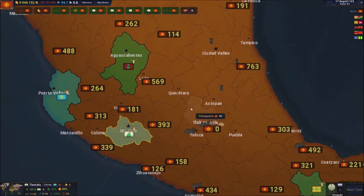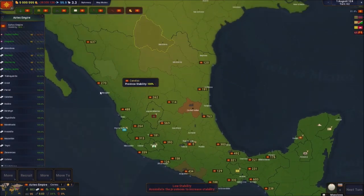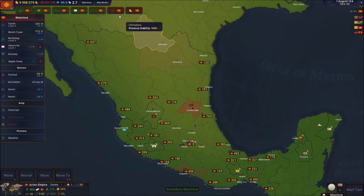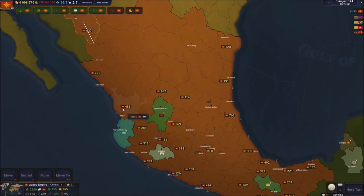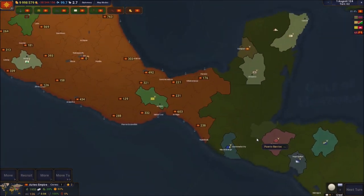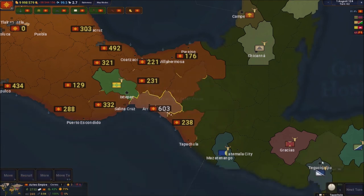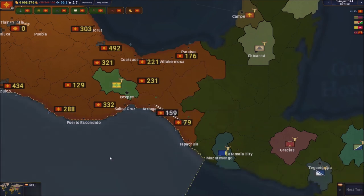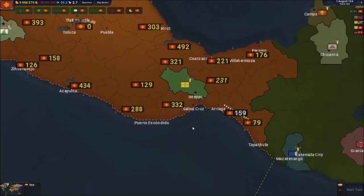Next turn I'll be able to give him an ultimatum. We've got more people to assimilate - another place to assimilate. Let's keep assimilating. Now that that's done I'm going to fortify this and send 100 soldiers right there. I accidentally sent all the guys that were here over there - not good.